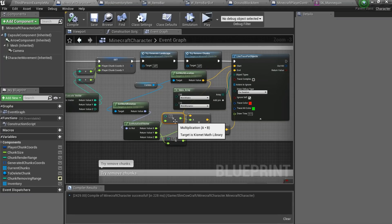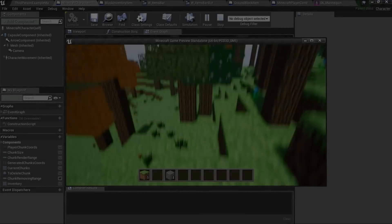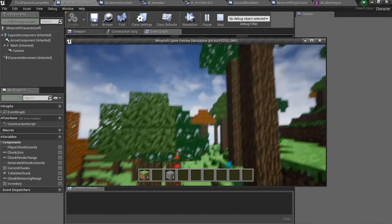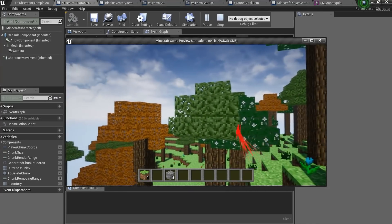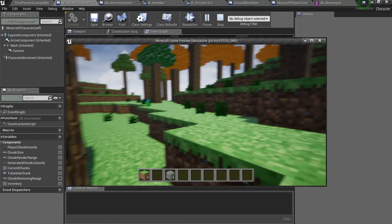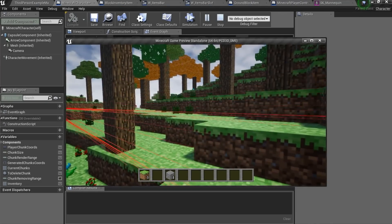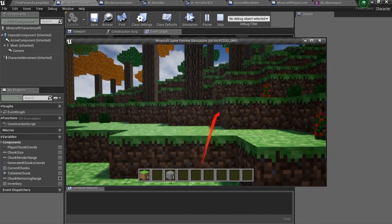First of all, I'll create an eye tracking system to know what the player is looking at. This will be the most painful part for me because of math, but together we can do it, I believe. And yeah, nothing works. And still nothing works. I hate game development.